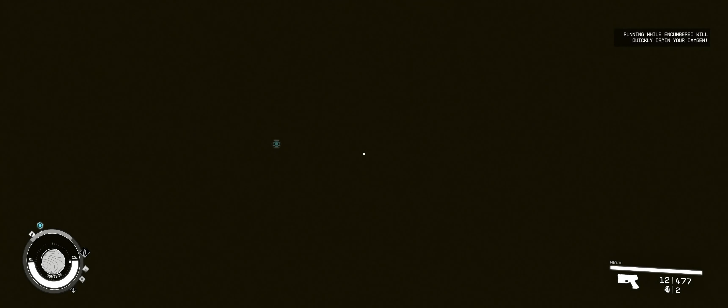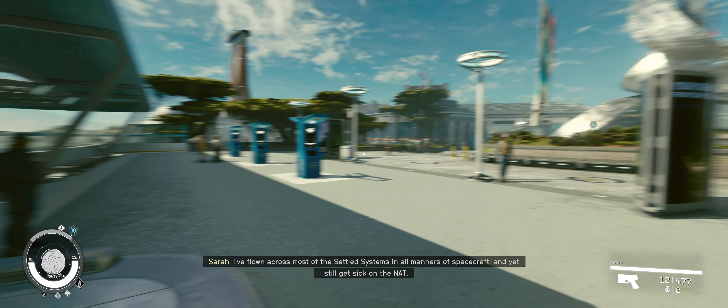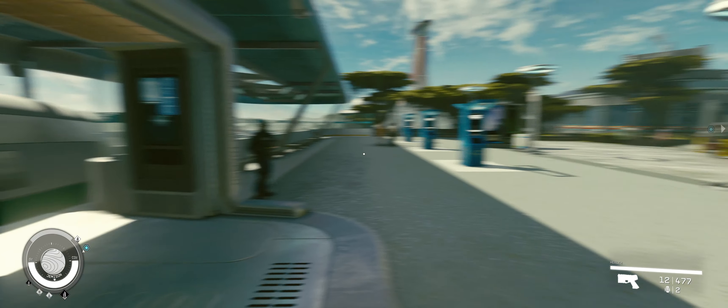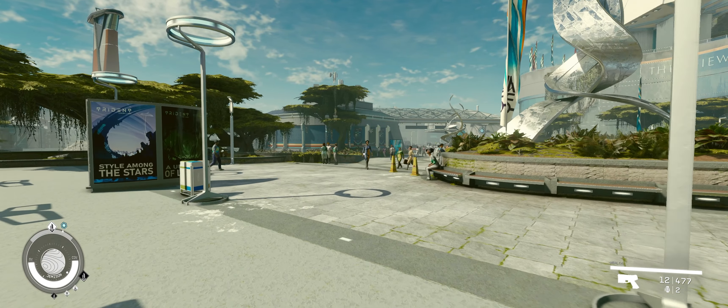I accidentally left Sarah behind on the train platform - sorry Sarah! She appears shortly after: 'I've flown across most of the Settled Systems in all manner of spacecraft and yet I still get sick on the NAT.' Good timing for that information, thanks.